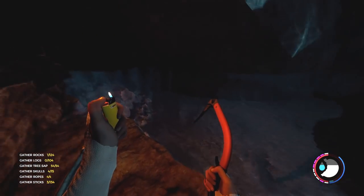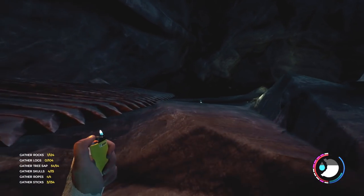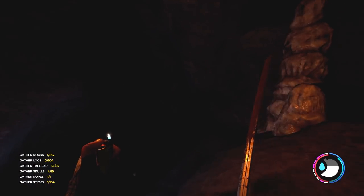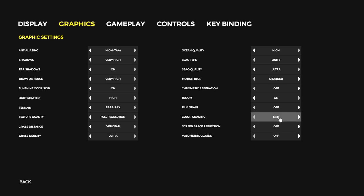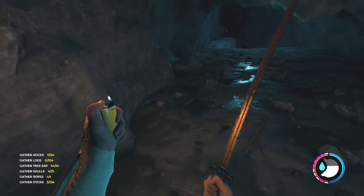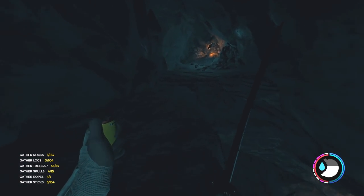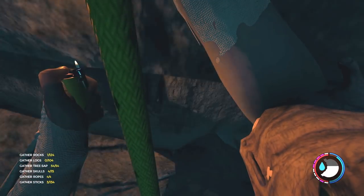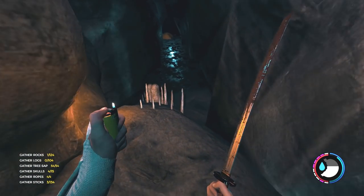There are some enemies up here and I'm just going to run by them because once you get up ahead there's a way to go through some little cracks in the walls which they can't follow you through — which is awesome. For the last few minutes I forgot to put M131 on, so I apologize for the darker footage. I've rectified the situation now. I'll also brighten it up in editing, alright?